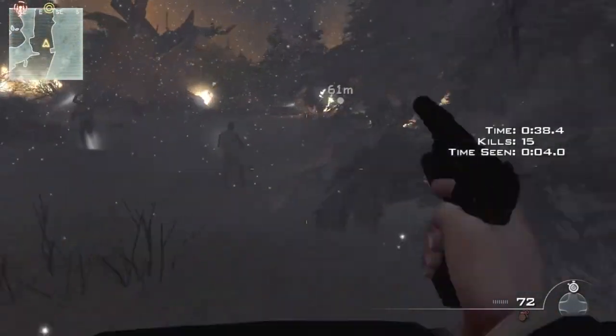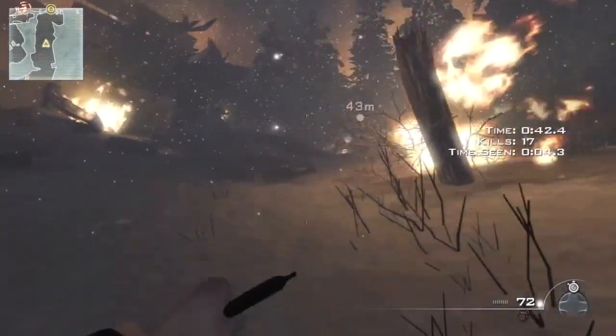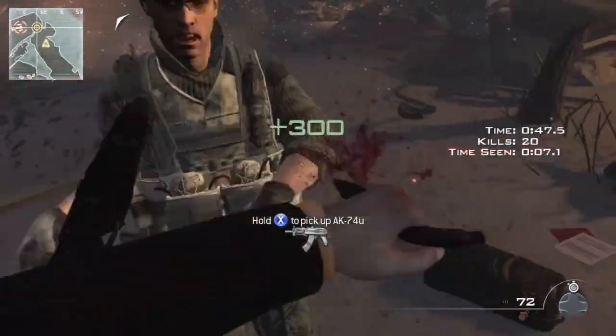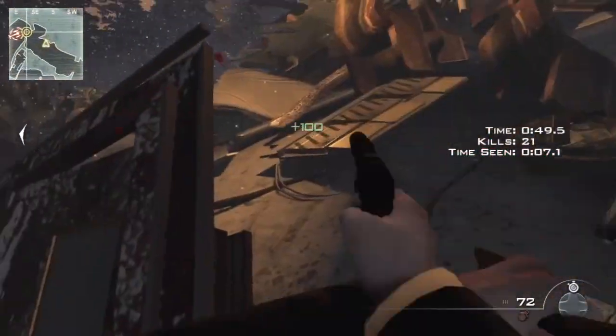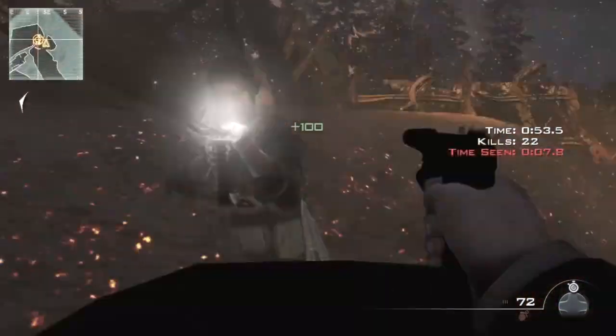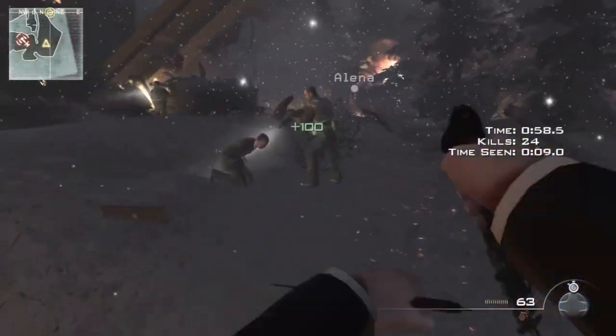In this next scene, make sure you knife the guys on the right — the guys on the left are not necessary to take out. Now aim down your sight and take out the guy to the left, because if you don't he will alert the others and then you're screwed. Take out this guy, run into the little trench, vault over the log, and make sure you knife him — don't shoot.